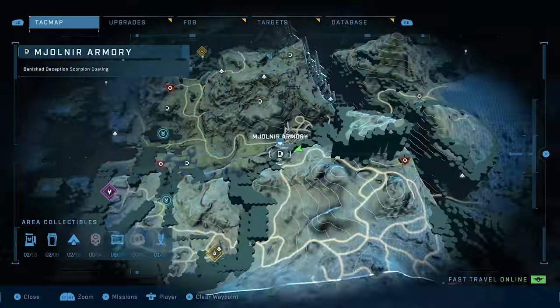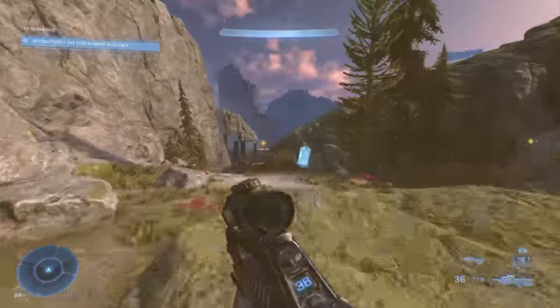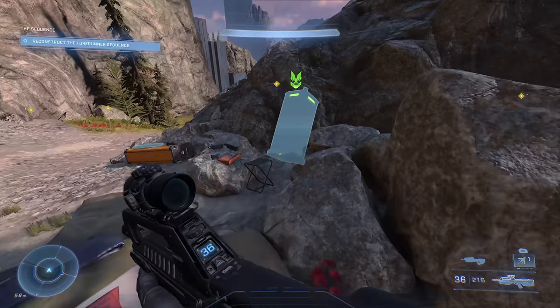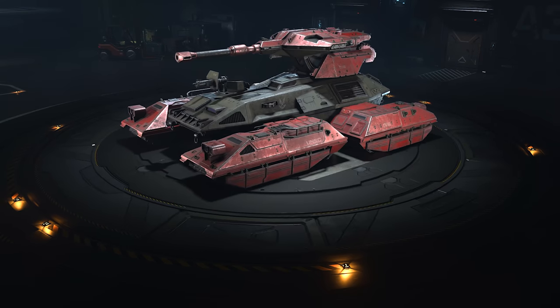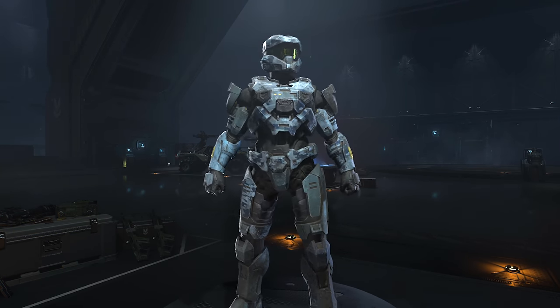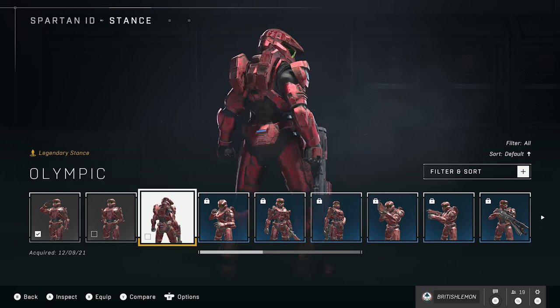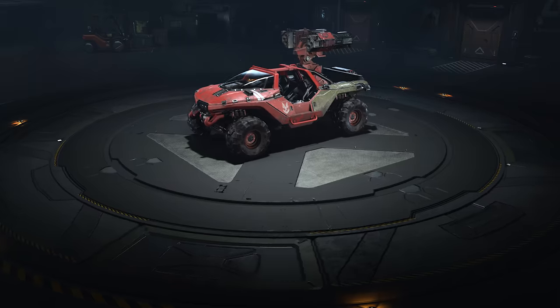To complete your Zeta Ring treasure hunt, take a stroll over to the Banished outpost Rivengate and climb up to the mountain overlooking it to uncover the final locker, containing the Banished Deception Scorpion coating. If you're loving Halo Infinite's campaign and still want something flashy to wear in multiplayer, Mjolnir Lockers are the way to go, and hopefully this guide will help you hoover them all up and fill out your wardrobe.